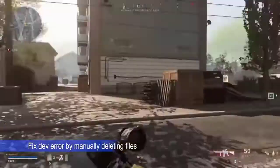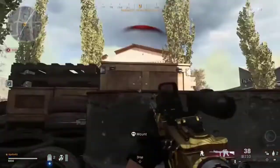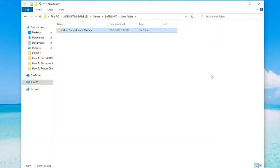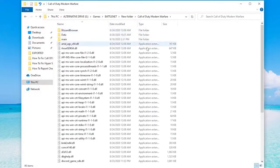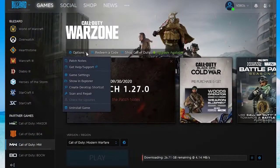If the automated method of fixing possible corrupted Call of Duty game files did not help, you can also try to manually delete files to force the system to update the game. Go to the installation folder for Call of Duty Modern Warfare or Warzone in the install directory and delete the listed files. Then open the Battle.net launcher and use the Scan and Repair tool.